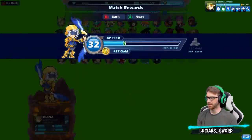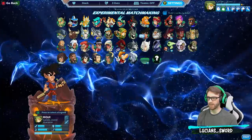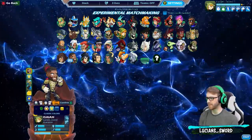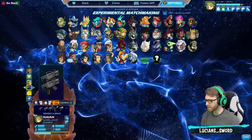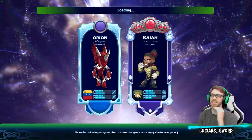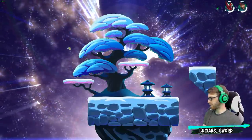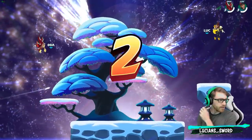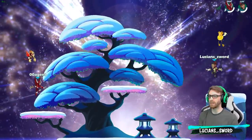I think people have been asking me to play Isaiah, so I'll do a game with Isaiah. I want to give him some cool looking guns. Alright, Koenik has 00 Agent — Mr. Bond, James Bond. He was 007.